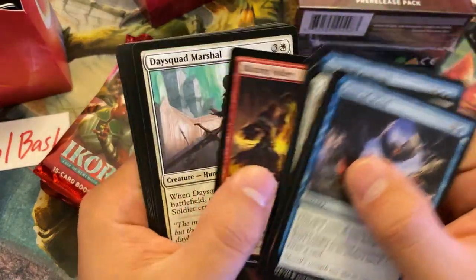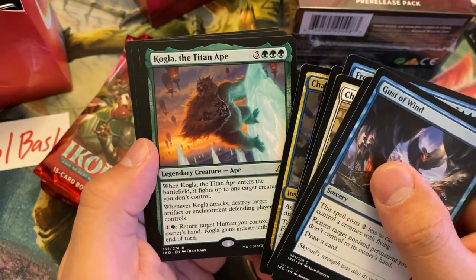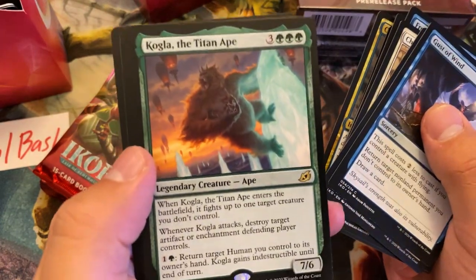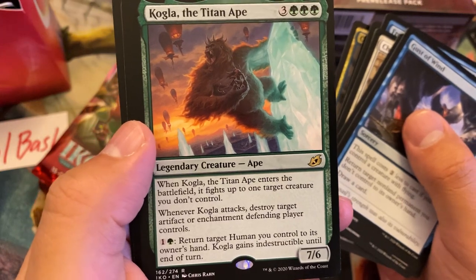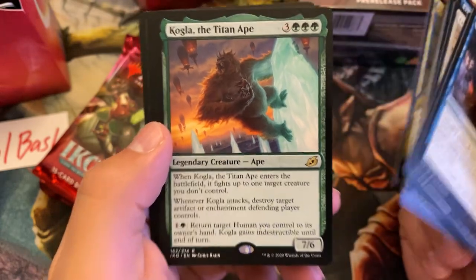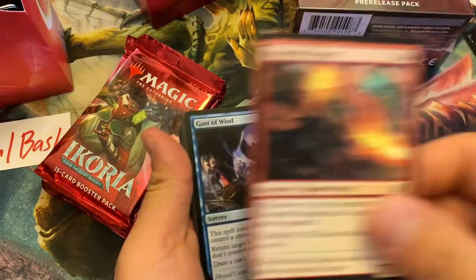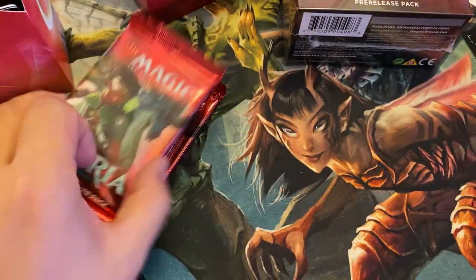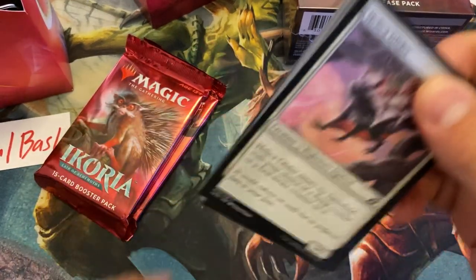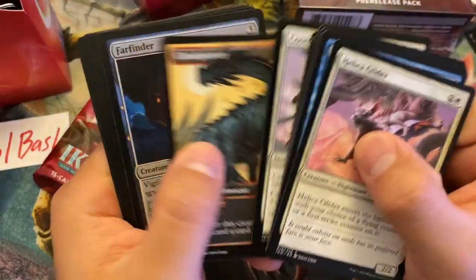Really channeling that inner channeling — and a Coatl of Titanate. Definitely take this, it's one color, easy value. When it comes into play it fights one creature you don't control. When it attacks you can basically disenchant. You can return a human you control to give it indestructible, which sometimes isn't even a downside. Like you can return a Drannith Stinger and cycle it when the Stinger no longer does anything — when your opponent has creatures bigger than it. Just a lot of potential for that card in limited.